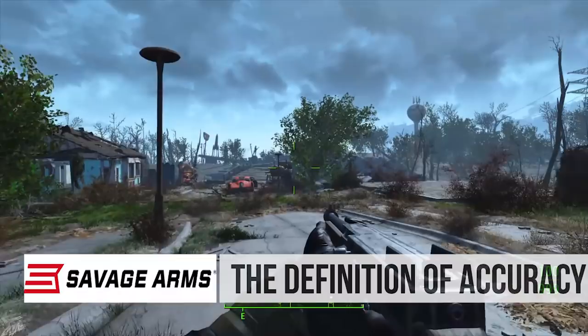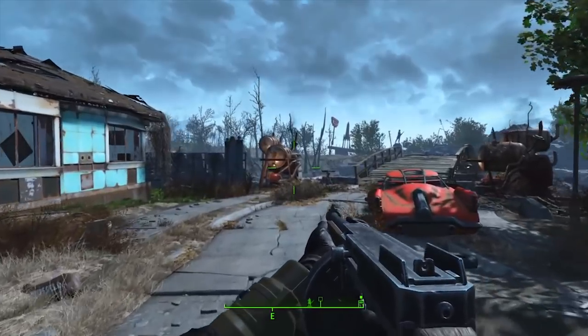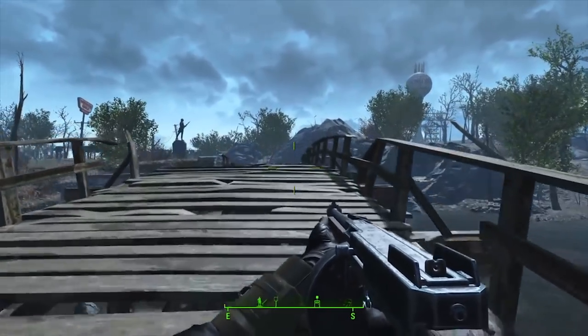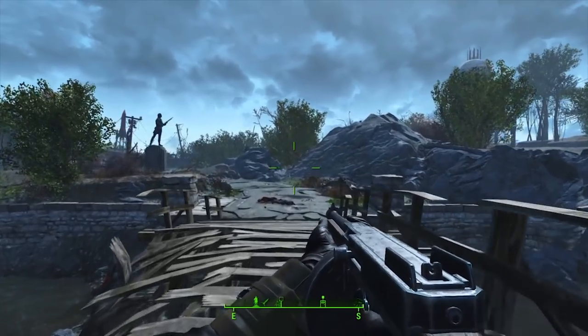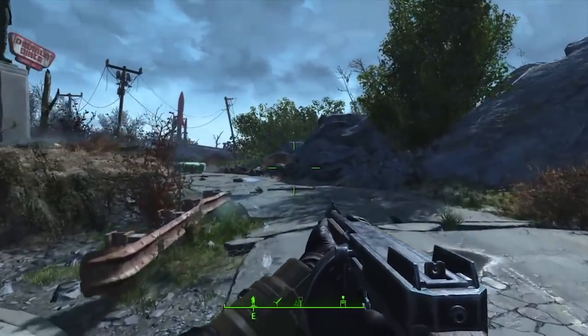Fallout is set in a fictional alternate history sort of universe. Sometime around 1945, sometime after the end of World War II, the history of the Fallout universe diverged from our own. They didn't develop the transistor until much later and their computers didn't develop as quickly, but they did develop nuclear technology much more quickly than we did.